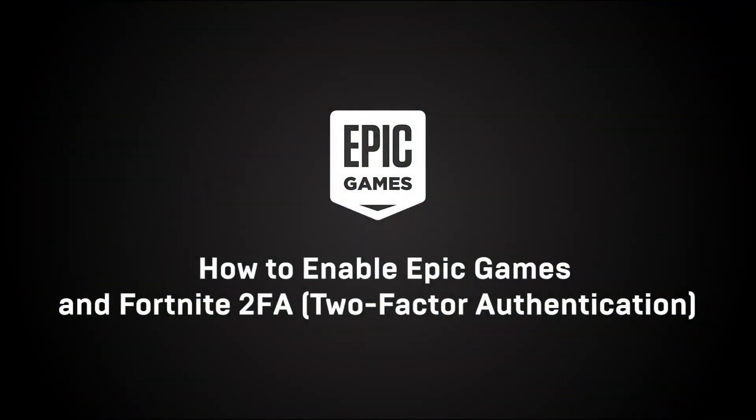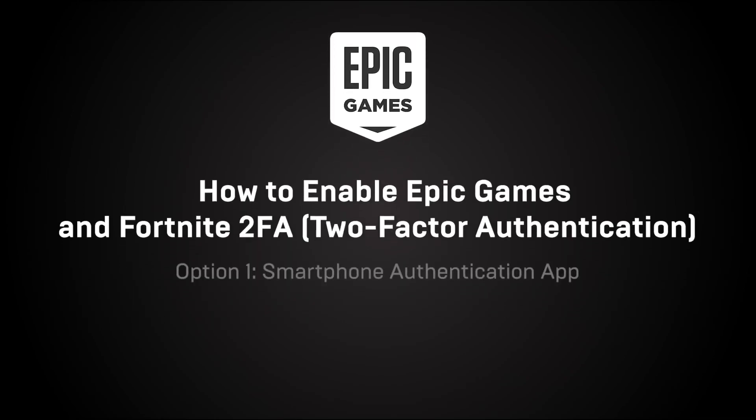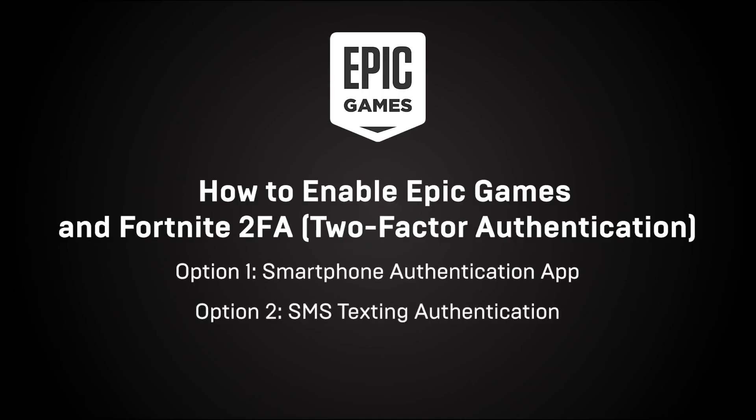Two-factor authentication adds an additional layer of security to protect your Epic Games account. Additionally, it allows you to take advantage of features we offer through our products, such as participating in competitive events in Fortnite. We offer three options to choose from: using an authenticator app on your smartphone, SMS texting on your phone, or through your email address. Note that this video assumes you have already verified your email address on your Epic Games account, which is required in order to enable two-factor authentication.